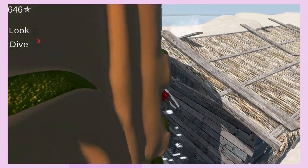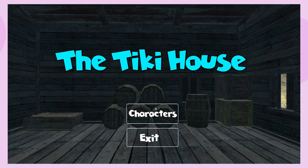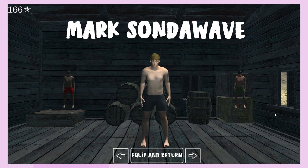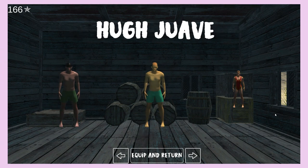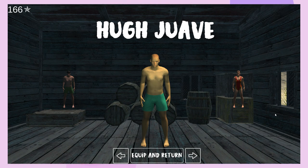You can actually enter this surfable hut to access a character select screen, which is pretty neat. Justin the Tube? Marks on the Wave? With names like that you're kind of forced to learn to surf. Huge Waves — that's the winning pun for me.